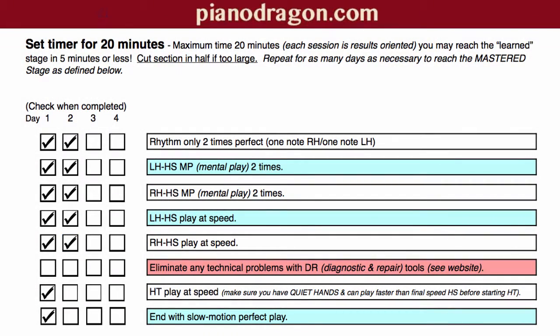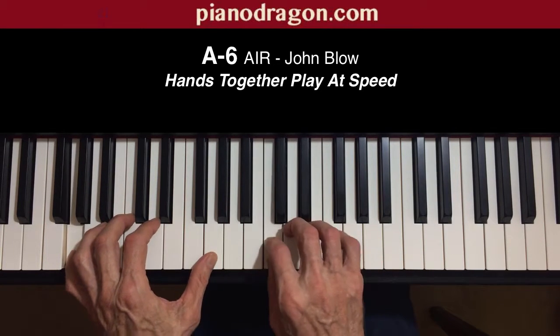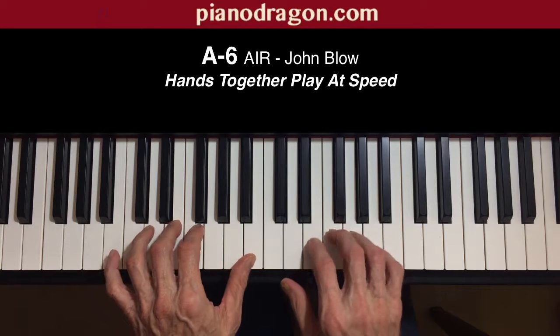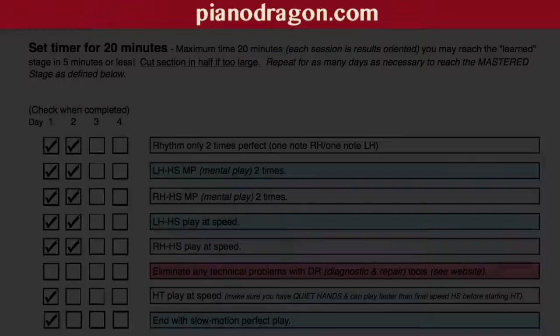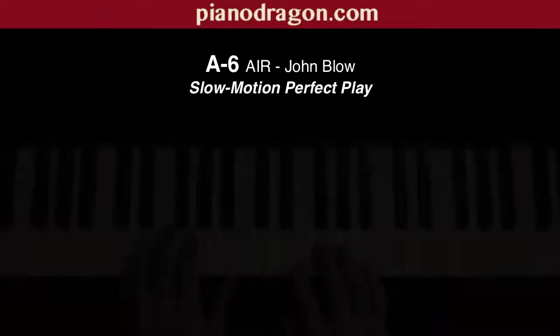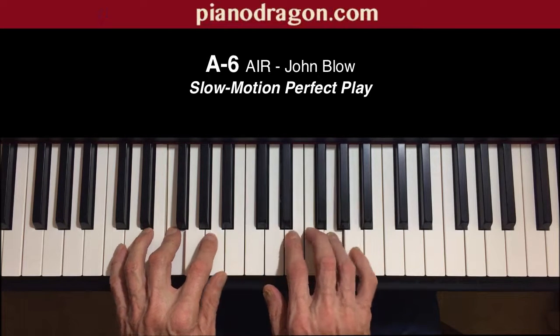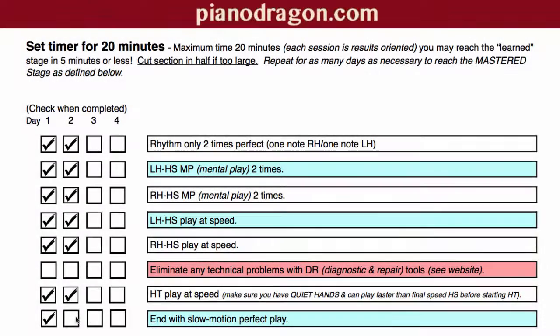Good work. There are no technical issues to deal with, so we'll do step seven: hands together, play at speed. Very good. It's important to end your session with a perfect rendition, as this is what your subconscious mind will remember. Which brings us to step eight: slow motion perfect play. Congratulations! This practice session was completed in less than 7 minutes.